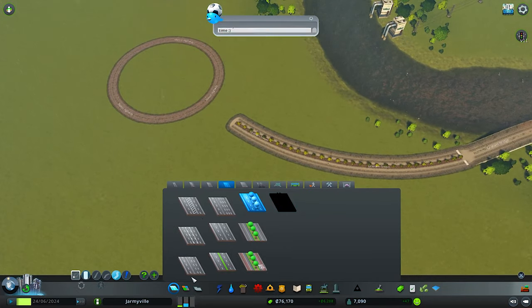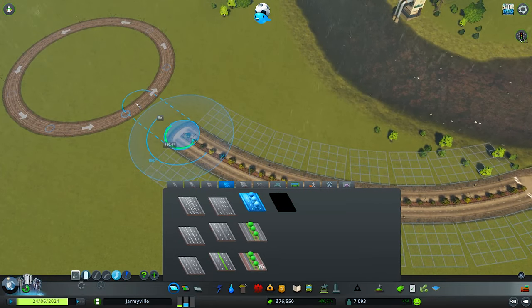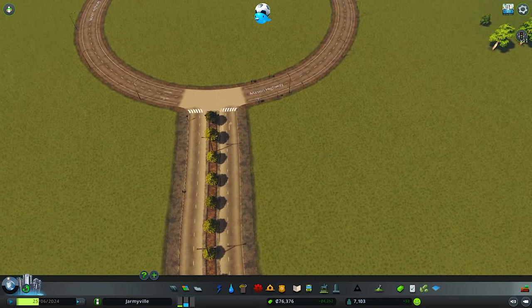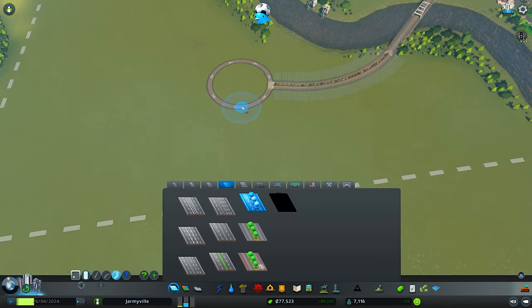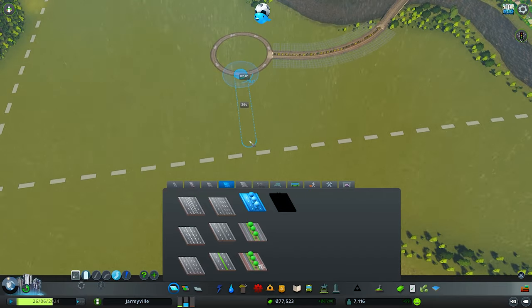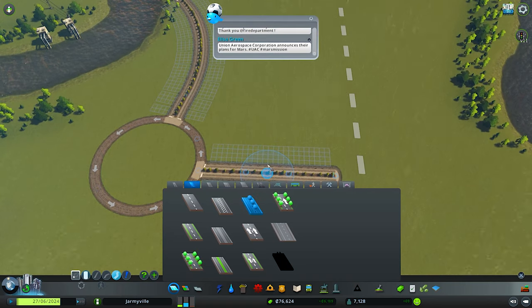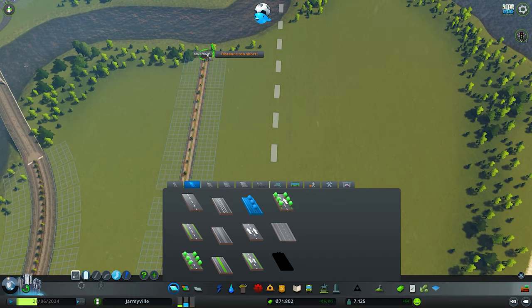We've got a little roundabout here. I feel like roundabouts are very essential to whatever type of city planning you're doing, because traffic can get pretty crazy in this game. You don't want traffic to get crazy because that affects a lot of things. We've been doing a pretty good job making sure traffic doesn't go too crazy. We're going to expand this way.